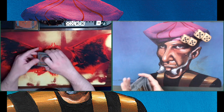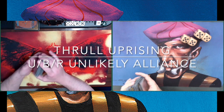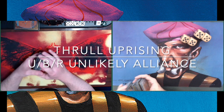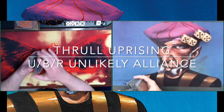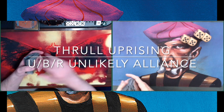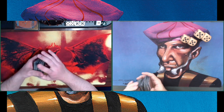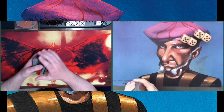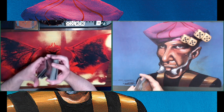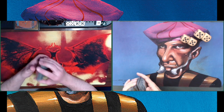He's playing with a mono black deck called Thrall Uprising. It's a really interesting matchup because I need to win this to advance to the top eight — but so does Baron Nick. So if Baron Nick wins this one, he advances to the top eight. If I win, I advance. There are a lot of things at stake here. This is the first Fallen Empires Constructed Tournament ever.